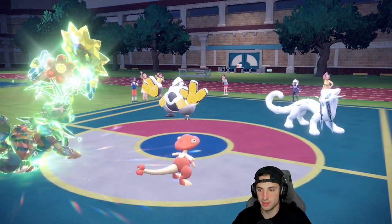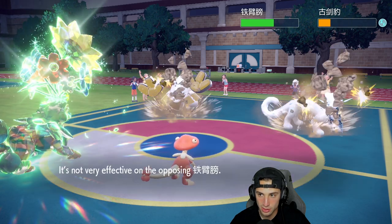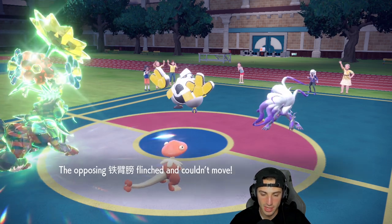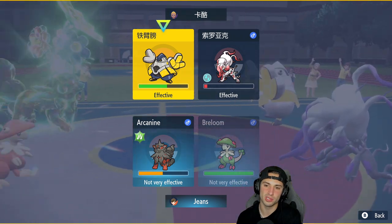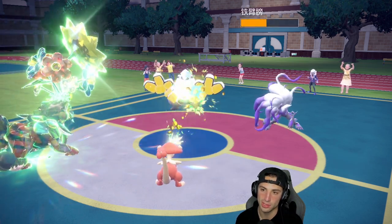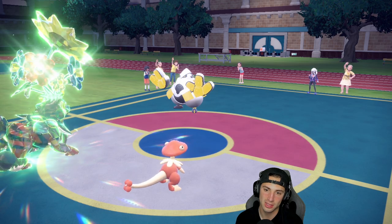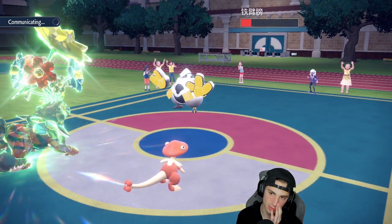Going Spore with Breloom, Rock Slide with Arcanine. Rock Slide brings Zoroark to nearly one HP and we get a flinch on Iron Hands — we love the flinch! Going Rock Slide again and Bullet Seed. Two hits from Bullet Seed — need three or four. Two times, Breloom! Need at least one more hit but Drain Punch from opponent comes through — Breloom survives and heals. We'll see how the next move plays out.